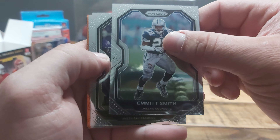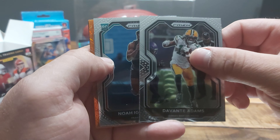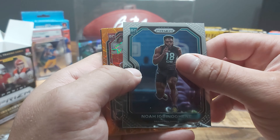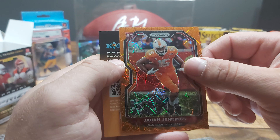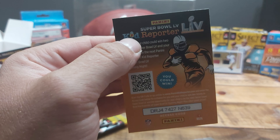Emmitt Smith. Devontae. Oh, we got a rookie — Noah — I'm not even going to try to say his last name because I'm going to butcher it. And laser: Juwan Jennings laser prism.